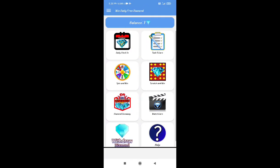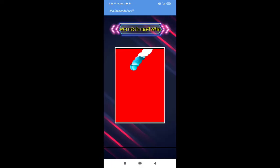When you click back, you will click scratch cards and you will get diamonds. If you press scratch cards, you will have 2 diamonds.